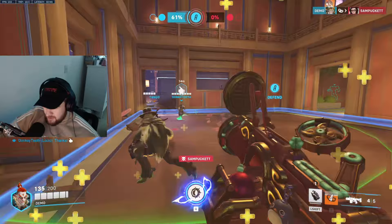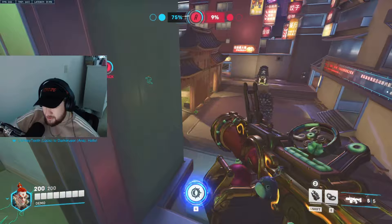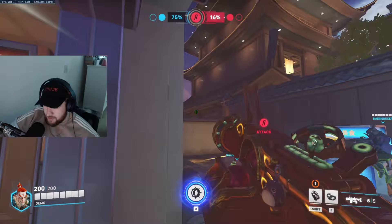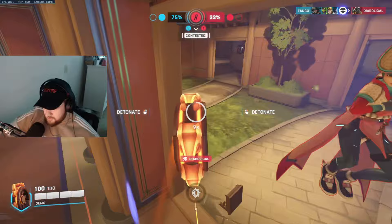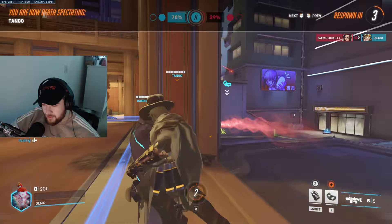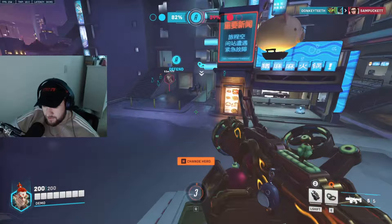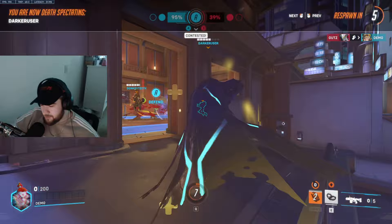I have tire now. High-level Junkrat players usually like getting into people's faces before using their tire, since enemies can't really react. I'll mine in and use my tire up close. Try to go after Ana instead of Kiriko because Kiriko can Suzu herself. You don't ever really want to go after Kiriko with the tire unless you bait her Suzu out first, or you know her Suzu is on cooldown.